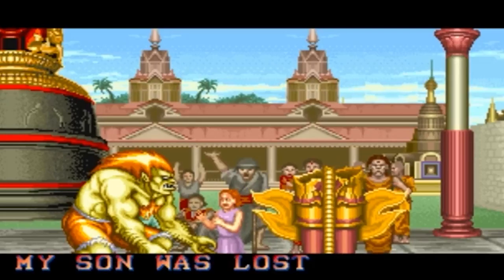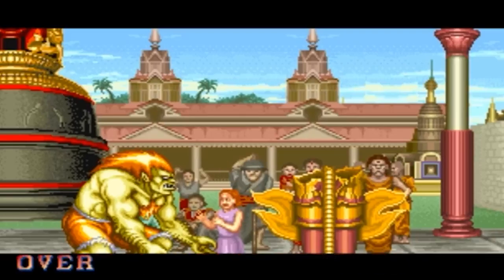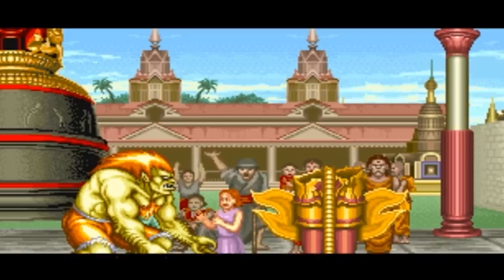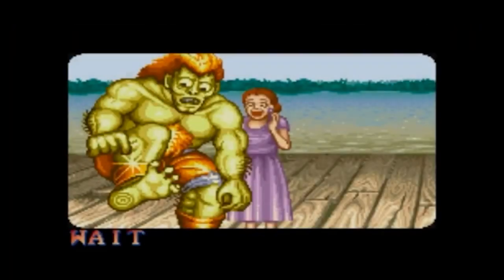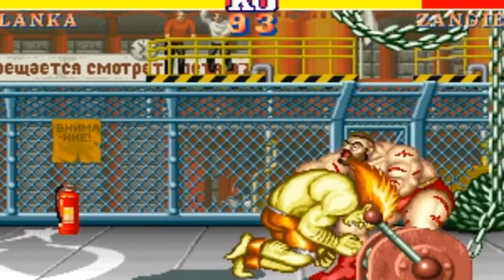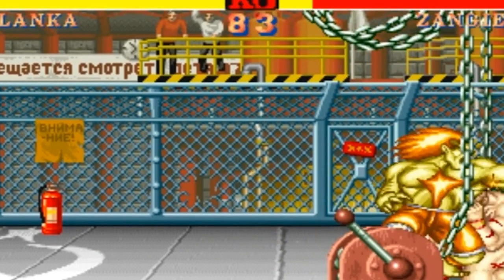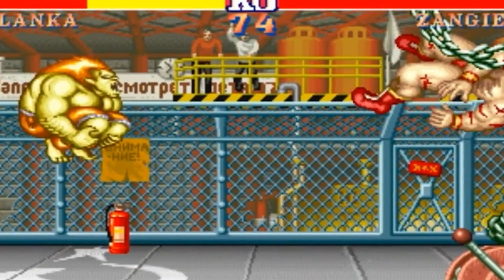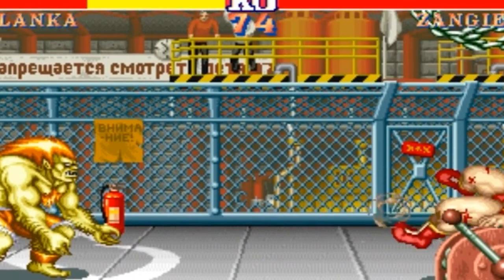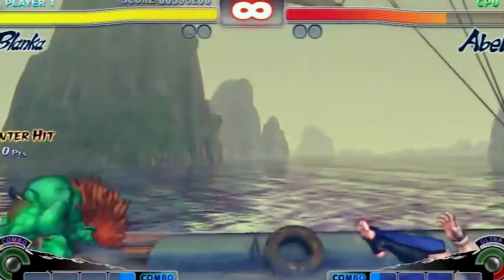In the Street Fighter 2 story, the criminal organization known as Shadaloo wanted to kill a minister by crashing his plane in Japan. Unfortunately Blanca was also aboard that plane. In a horrific turn of events, the plane found itself inside an electrical storm and got struck by lightning — the impact mutated Blanca and turned his skin green. Street Fighter 2 also gave him a yellowish-green pigmentation rather than completely green, along with vivid orange hair. In later iterations, his skin color turned into a regular all-green color.